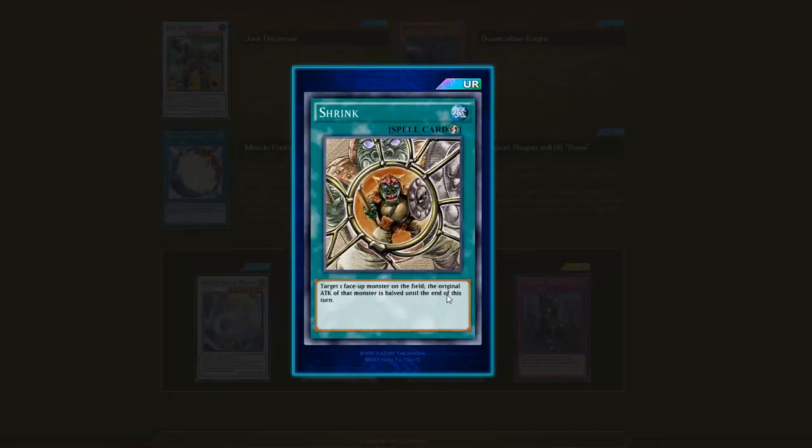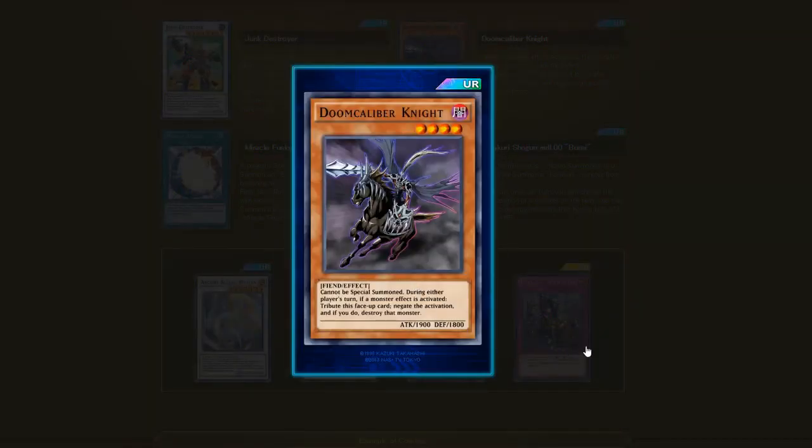Shrink — for those of you that don't have Mirror Wall, Shrink is gonna be a really good card. It was used a lot in Gadget decks. You target one face-up monster on the field; the original ATK of that monster is halved until the end of the turn. Basically it's like Mirror Wall in spell card form but only for one monster. You can use it offensively or defensively. It's really popular in anti-meta decks. I think I'll try to get a couple copies and maybe build a deck around Shrink and Doom Calibur Knight.